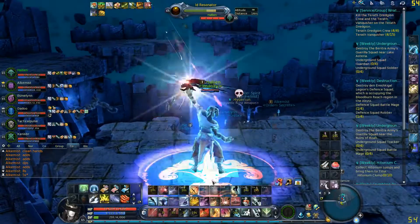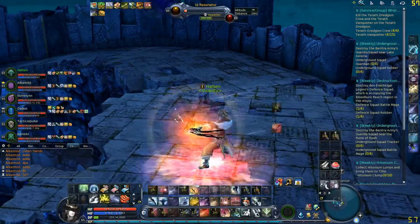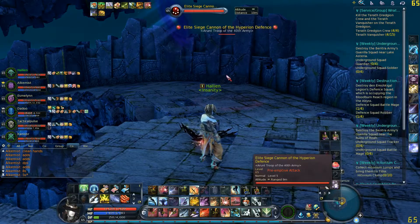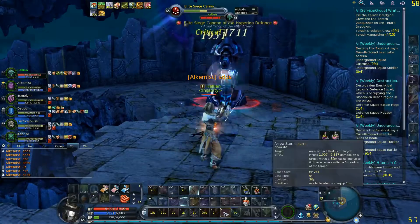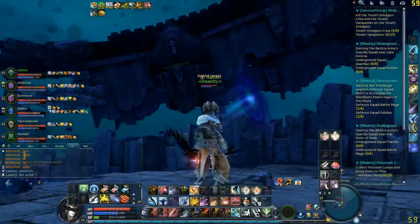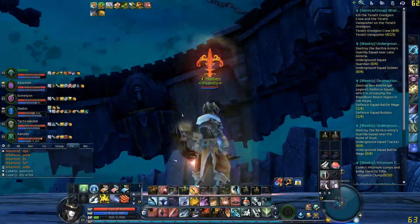For other magical classes in general, try to save your big skills — like a Gunner's big cannon bursts or a Sorcerer's nukes — for the defensive siege cannon. If you don't kill it fast enough, it applies a debuff that greatly reduces your attack speed and can also deal nasty damage to you.